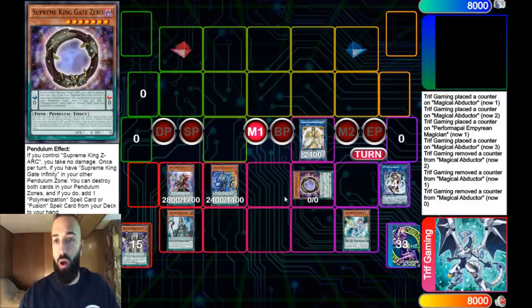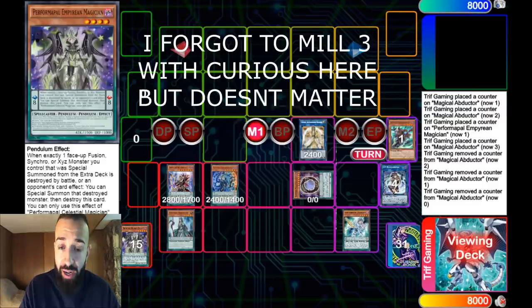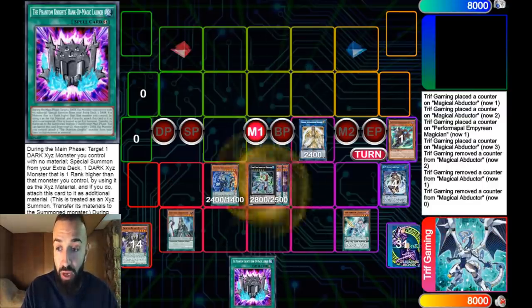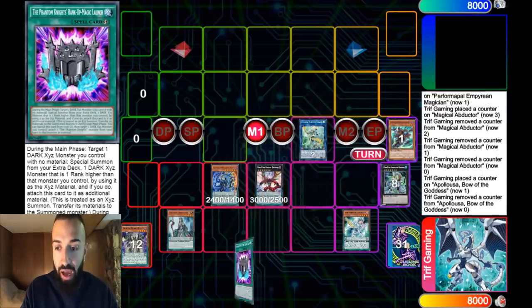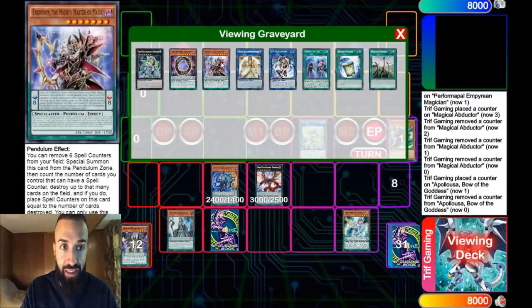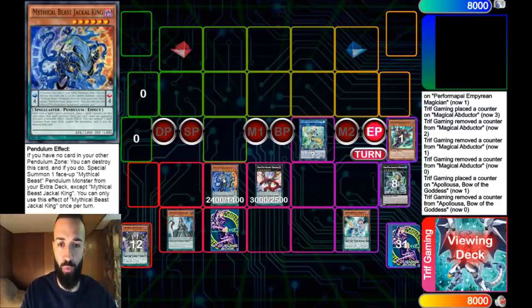Now if you had level 6s, you could have easily done that as well. I could have easily just made Chronograph, an Oath Dragon, go into Beatrice, and that's how you send the level 3. So you're going to send the level 3, you're going to draw, search, add, go Appaloosa for 2, your Raging Dragon, and then set the Rank Up Launch. One thing to note — I forgot the middle of 3 on Curious, so don't forget to do that.